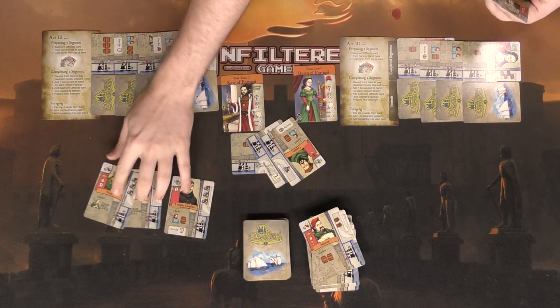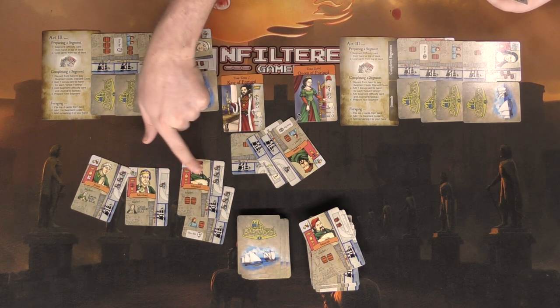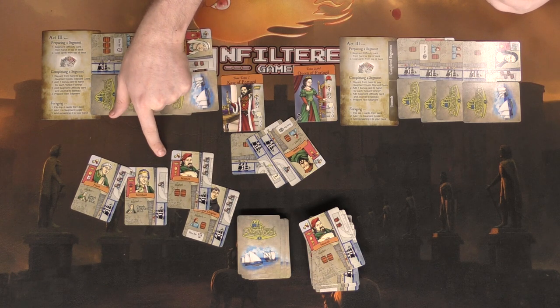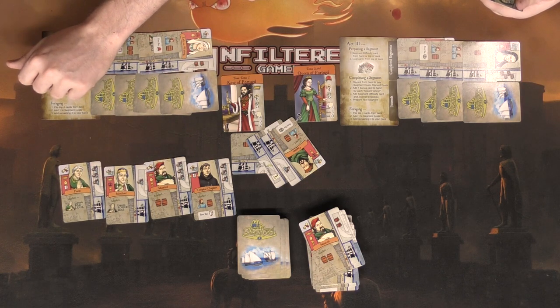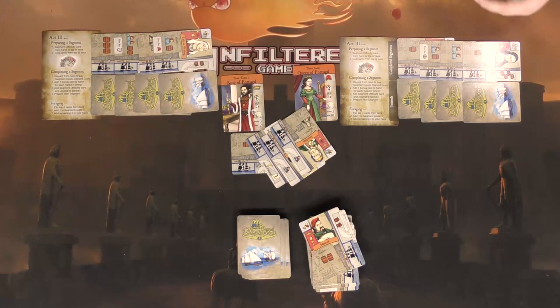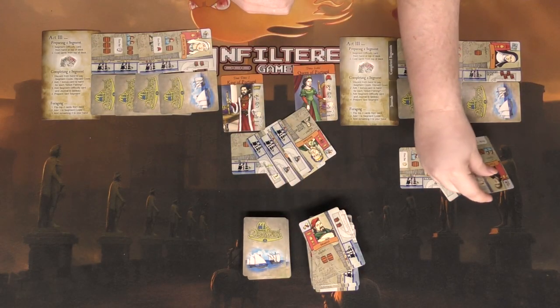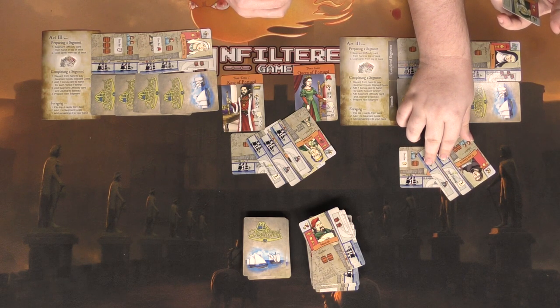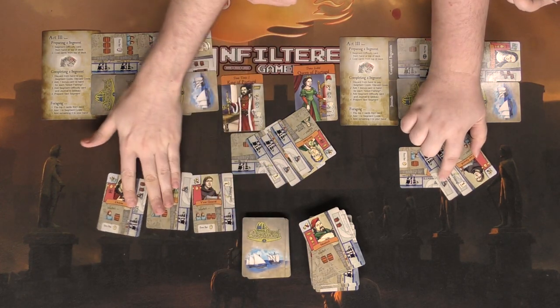Foraging again — these are all awful cards that won't help. I place one hardship there. I need two crew members now. A note: a card that cancels something like illness cancels all instances of it. I play a crew of two, but I still have to forage — I just need one person symbol.